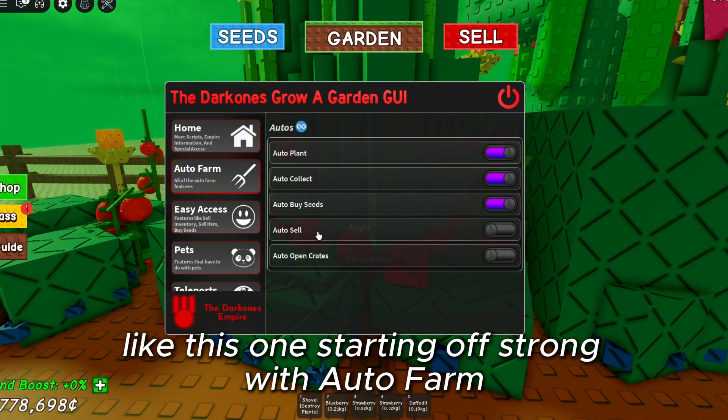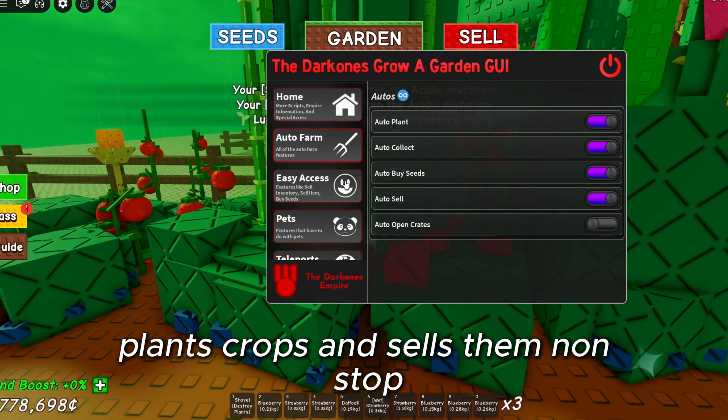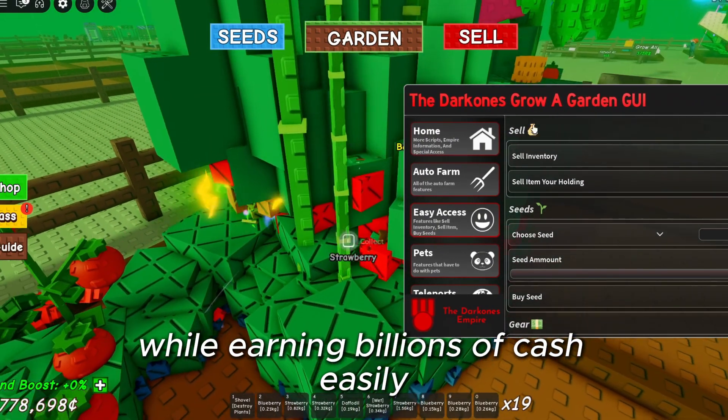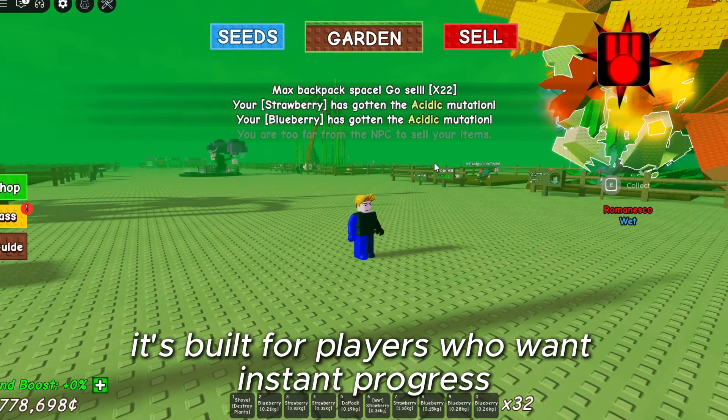Starting off strong with AutoFarm — this feature automatically buys seeds, plants crops, and sells them nonstop. You'll max out your entire garden in minutes while earning billions of cash easily. It's built for players who want instant progress without effort.